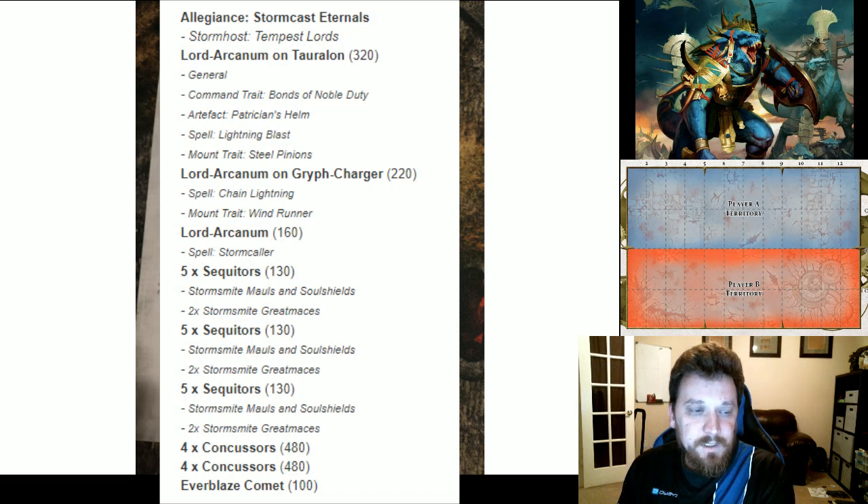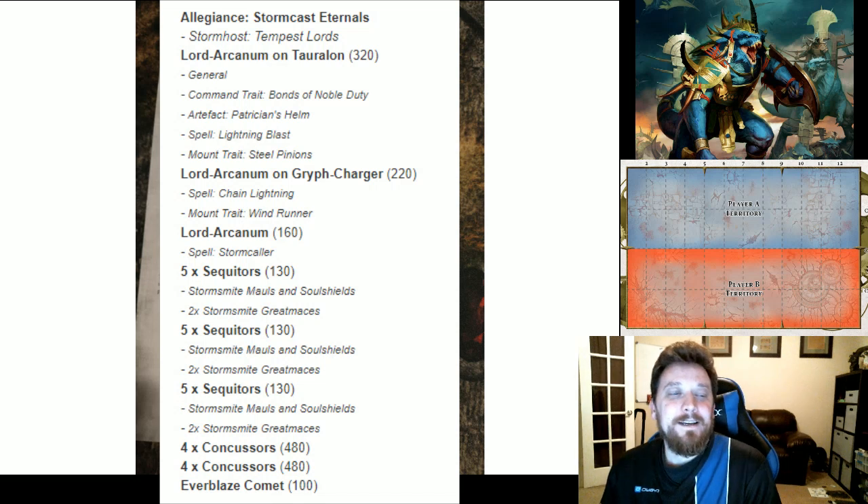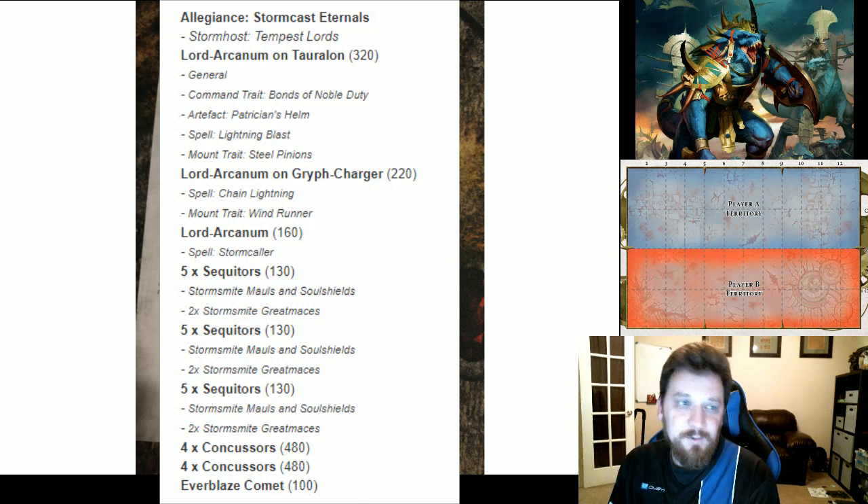He's got three units of Sequitors, two blocks of four Concussors, and then the Everblaze Comet — which I loathe. That thing is really good for Stormcast but I've been blasted by it way too often. The Concussors are going to go down in points per the new GHB. So it looks like he's about 2,150 right now but with the new GHB it comes to 2,000 points — so on the surface it looks like he's 250 points above me since I shorted myself.